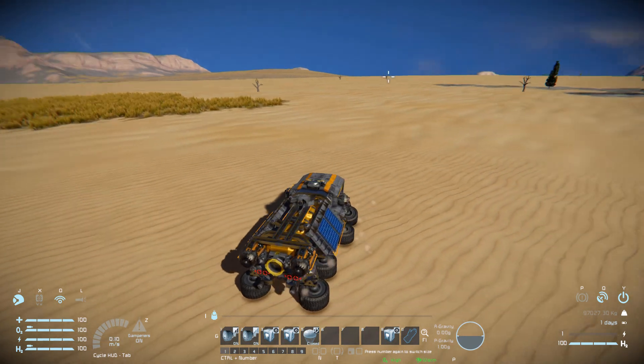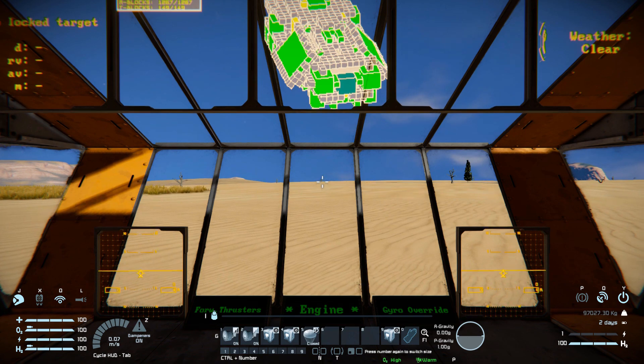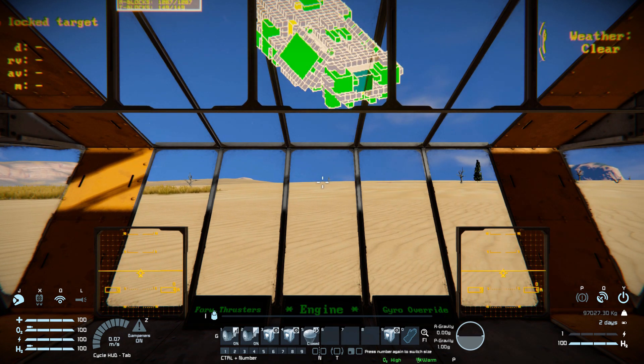Just to demonstrate the gyro override — if I turn my mouse all the way around, that's what we get. Then pressing number four, we become a lot more rigid but still have a tiny bit of control.